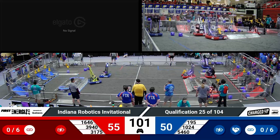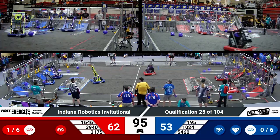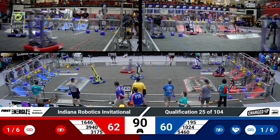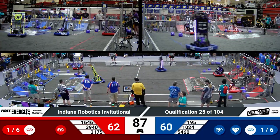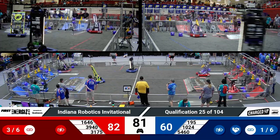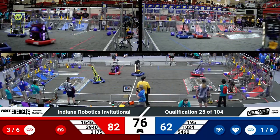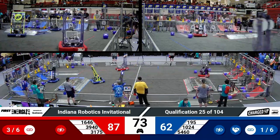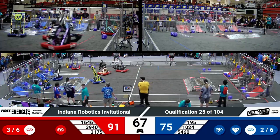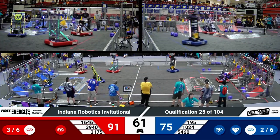Meanwhile, you've got Cyber Knights scoring for the Blue Alliance and they move away. They've got another cube and now they score at the top level again. Precision Guessworks trying to put a cone in place on the top level and they get it done for red. Cyber Knights putting another cube on at the middle level for blue. And now they've got a cone — they drop it onto the lowest level. Maybe over the line, so I'm not sure if that one's going to count or not.